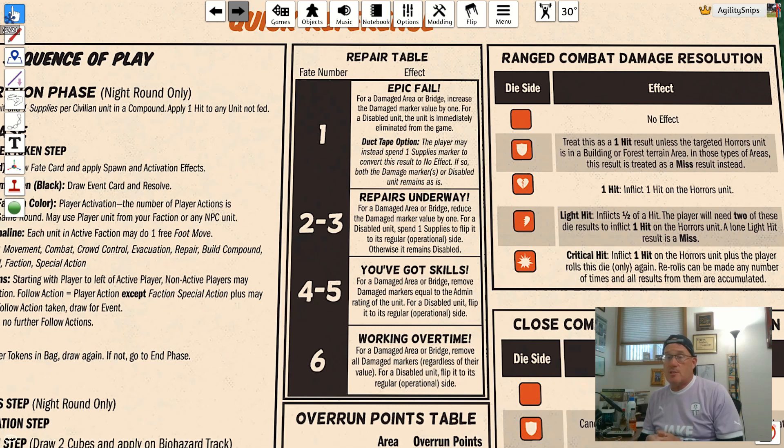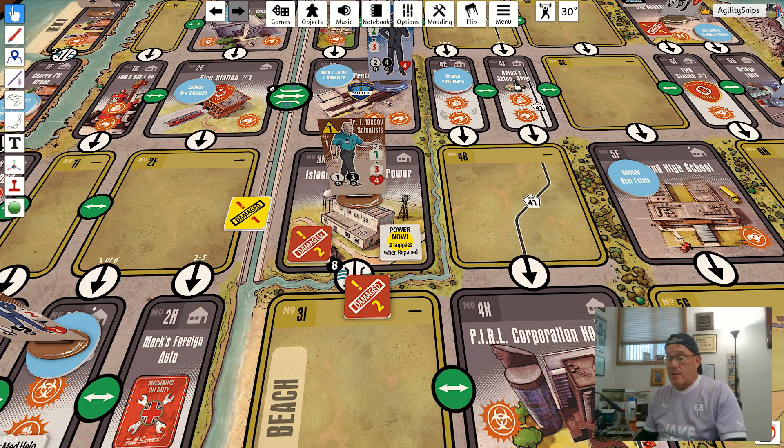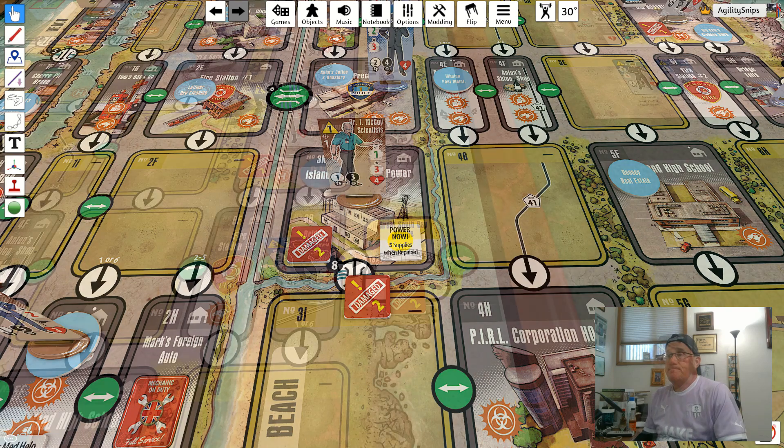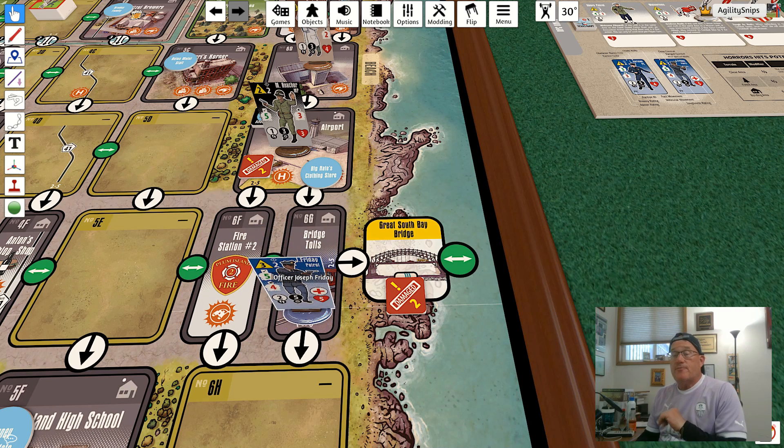For example, Dr. McCoy can choose to attempt to repair the damage in the area to get the power station working, or try to repair the damage on the adjacent bridge. If he drew a four-to-five, he gets to remove markers equal to his admin rating of one, removing one damage marker from the targeted area. If he drew a six he could have removed all three damage markers. The Great South Bay Bridge is a special case — you can attempt to repair it from the adjacent Bridge Tolls area, so Officer Friday can do a repair action on the bridge without being in that area.